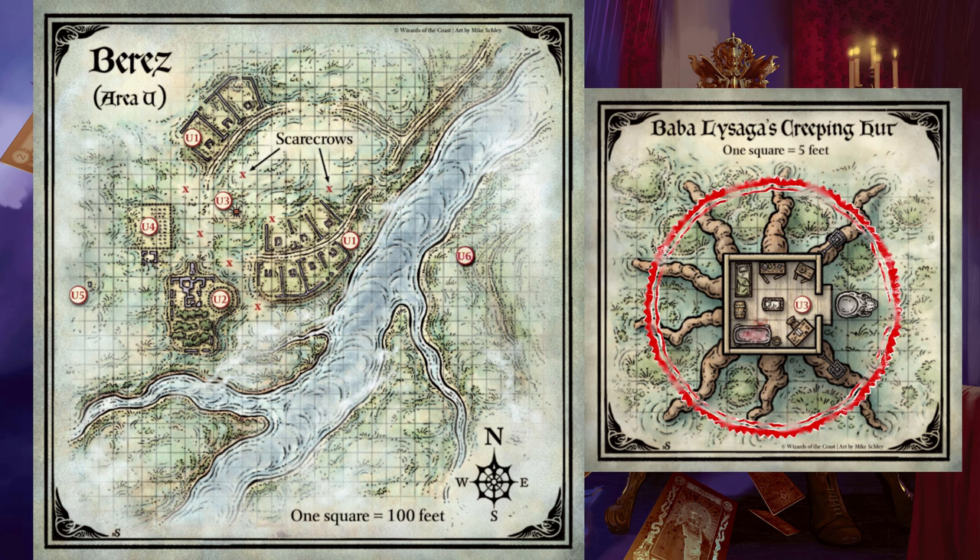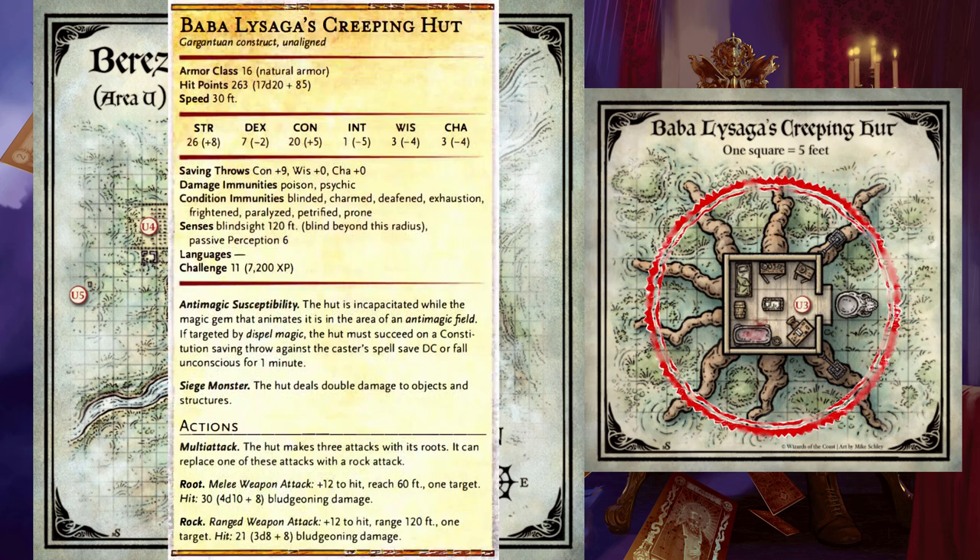The floorboards can be ripped up with a successful DC 14 Strength check or smashed by dealing ten damage. Baba Lysaga's Creeping Hut is a Gargantuan construct with powerful attacks involving slamming creatures with its roots or hurling rocks at creatures far away. It does, however, have anti-magic susceptibility — if it moves into an area of an antimagic field, or if it's targeted by a dispel magic and fails a Constitution saving throw, it will fall unconscious.